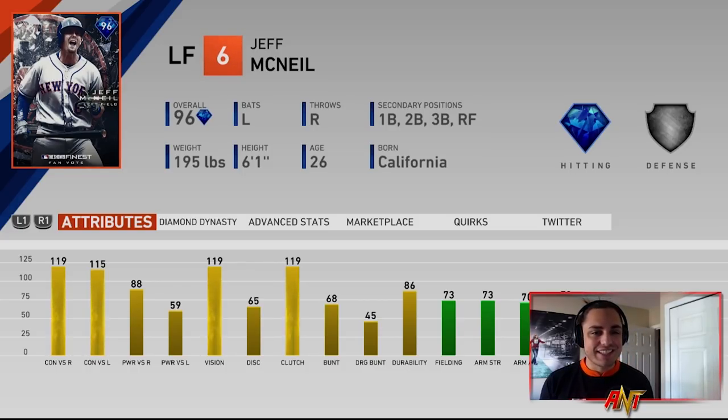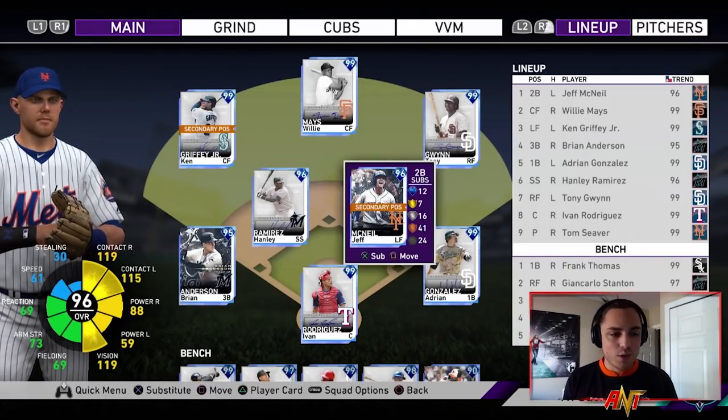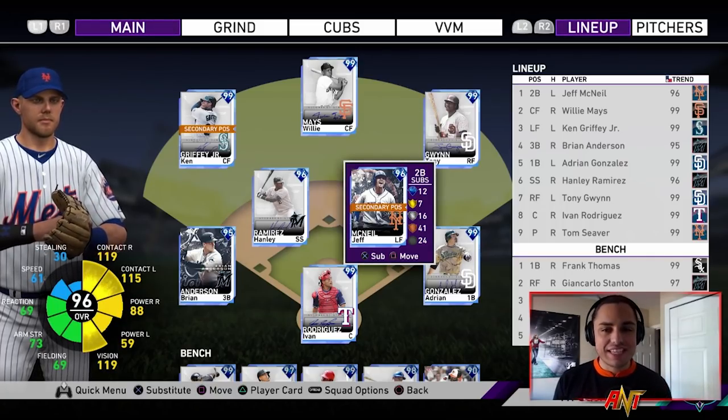The card we're talking about today is Jeff McNeil. Look at those hitting stats — obviously a left fielder, but we're going to play him at second base. Contact through the roof, vision through the roof, decent power versus righties as well. Power versus lefties is okay, not the best, but I'm mostly here for those contact and vision stats. He can play all across the field except shortstop, center field, and catcher. At second base he gets 69 fielding and reaction — still not terrible.